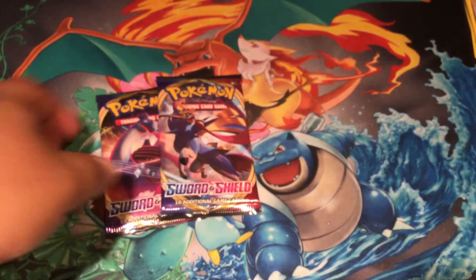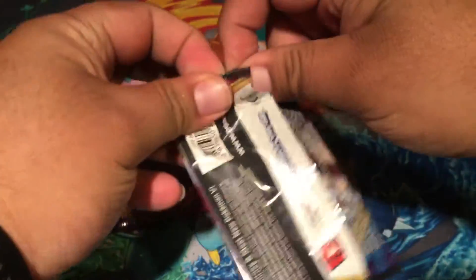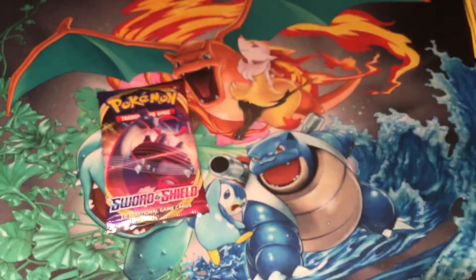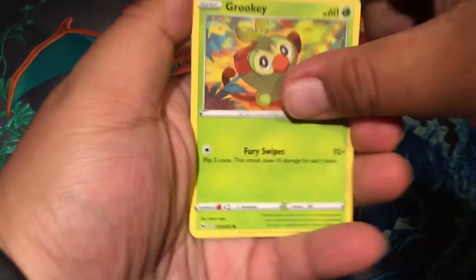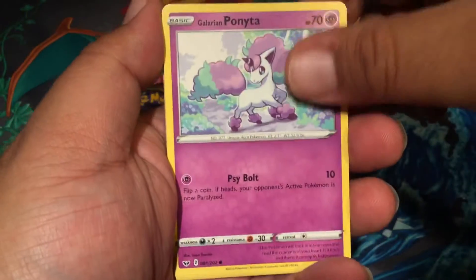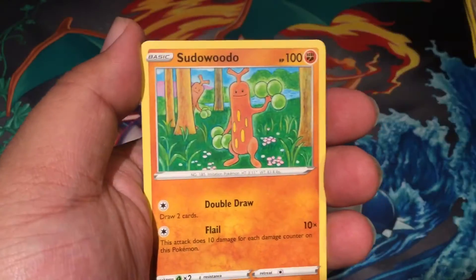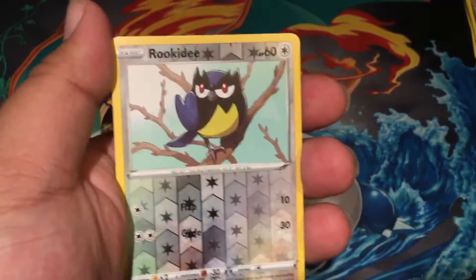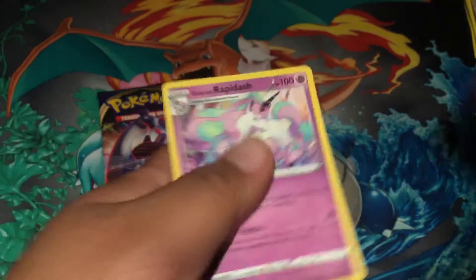So two of the Galar Starters fully evolved. Go with the Zacian pack right here. Opening it in front of the camera — it's just such a weird thing to do. Grookey. Sheldr. Mawile. Galarian Ponyta. Sobble. Grass Energy. Raboot. Sudowoodo. We get Pokegear 3.0 again. Rookidee. And the Galarian Rapidash.